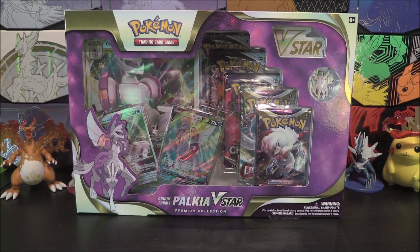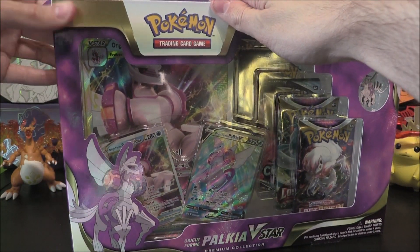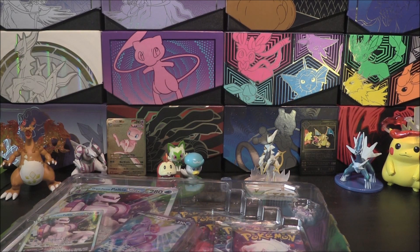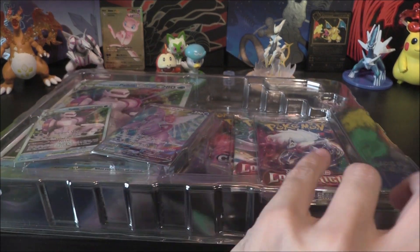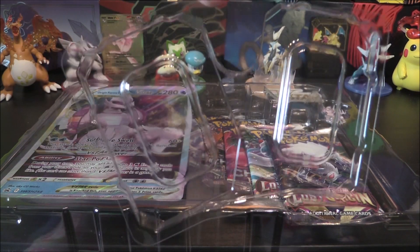What have we got? Well, this is what we've got. We've got a pin, we've got a V-Star marker, and we've got some promos. So without further ado — we've only got one of these, because we only need the one full art, and because it's going to be so popular I'm not going to take two. Let's grab all of that out, pop the cardboard down, bring this down so we can see exactly what we're doing. Let me grab the Doduo Clasp.